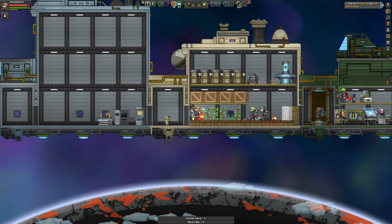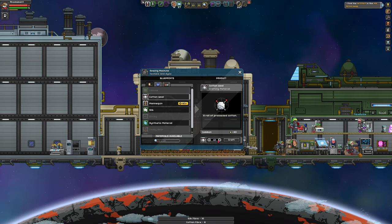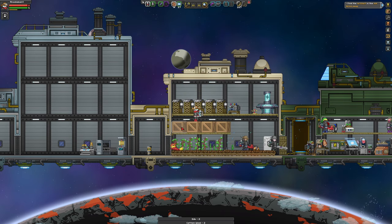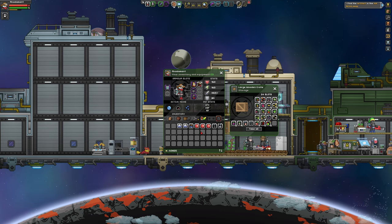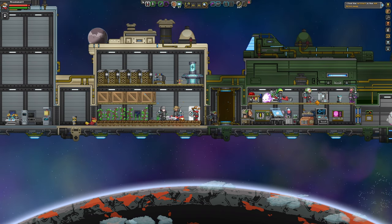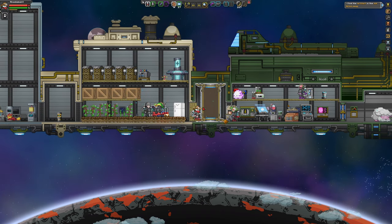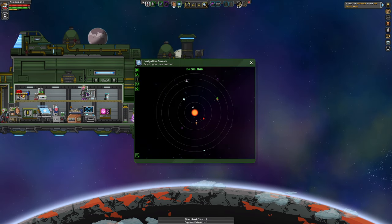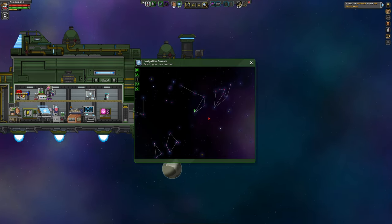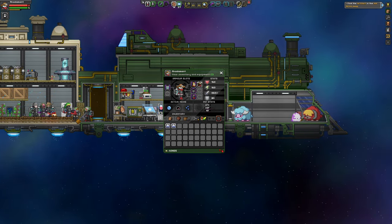Goal number two is to not only find a Novakid colony, but find one where I can scan and steal pretty much everything I'm going to need to make my own. All the other species has a type of planet they're more likely to live on, except for Novakids. Novakids have an equal chance everywhere, and I really just haven't found one yet, which means I'm going to have to go on a scavenger hunt. Luckily I can explore scorched planets in my hunt for Novakid planets — I might find Novakids on a scorched world just as easily as anywhere else.